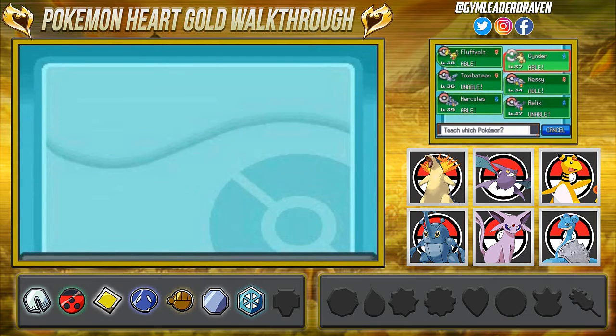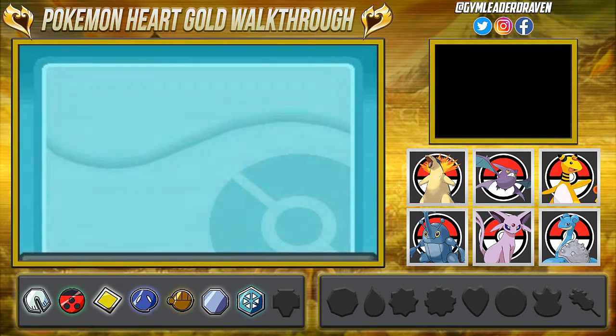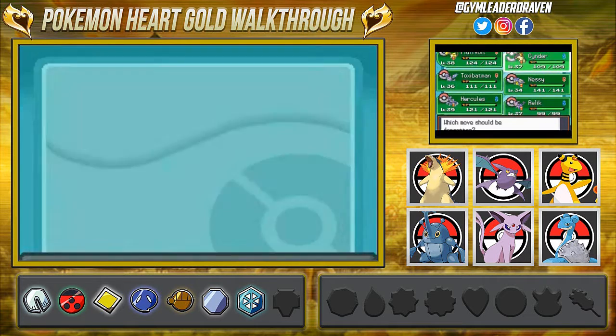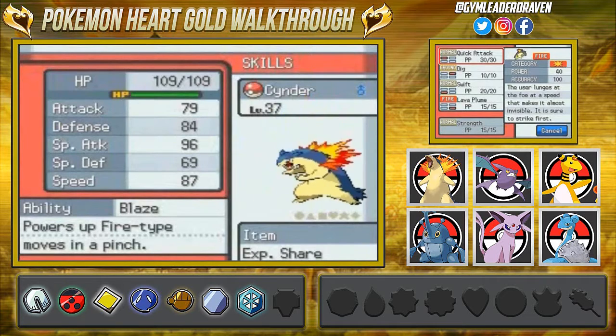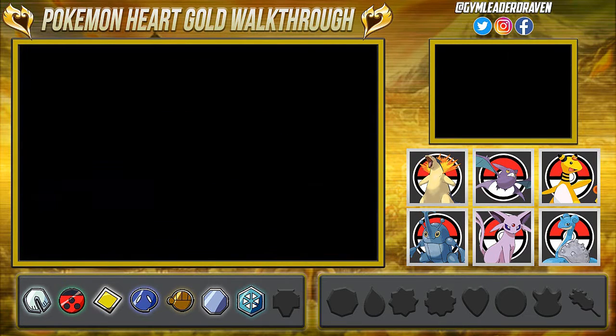Here we are giving Strength to Cinder. Let's see what move to replace — it's got Quick Attack, which we're not really using much, so there we go: we replaced Quick Attack with Strength. Cinder learned Strength — let's move some boulders!